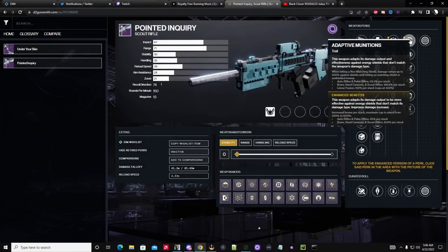When you're hitting a non-matching shield, damage ramps up to 500% against the shield. Auto rifles and pulse rifles have 33.3% per stack, because these are high-ammo weapons putting a lot of shots on a target. Bows, hand cannons, and scout rifles are more singular — you kind of pace yourself — so you have 166% per stack.